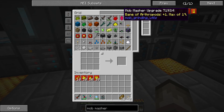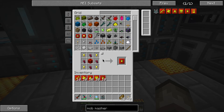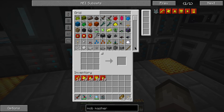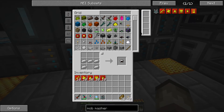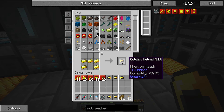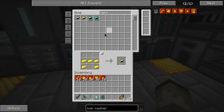Let's make up 10 bane of arthropod upgrades. Then we're going to need beheading, so we're going to need 20 iron helmets and 20 gold helmets. And then I believe it should be just like that. But I need more redstone, so I might as well show you guys the redstone area I made.